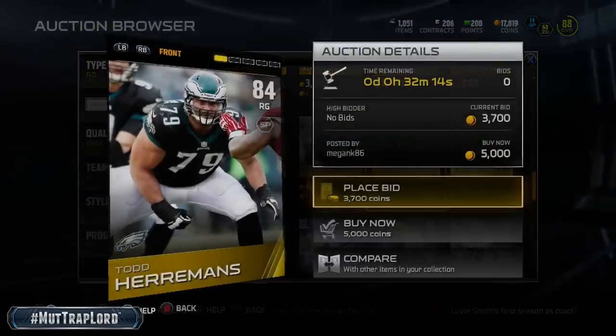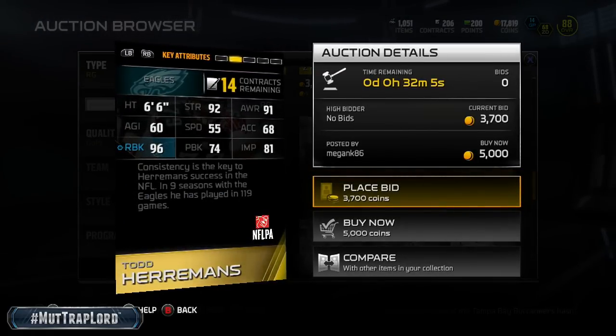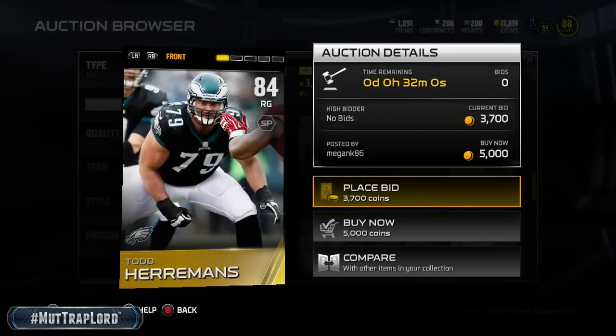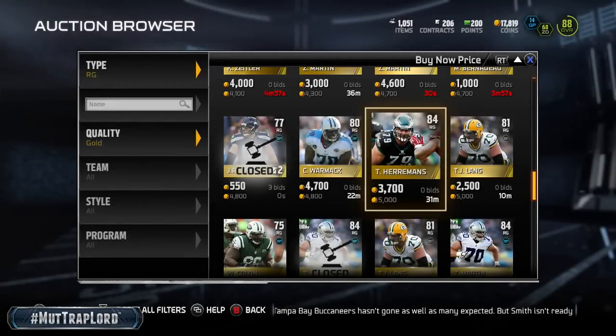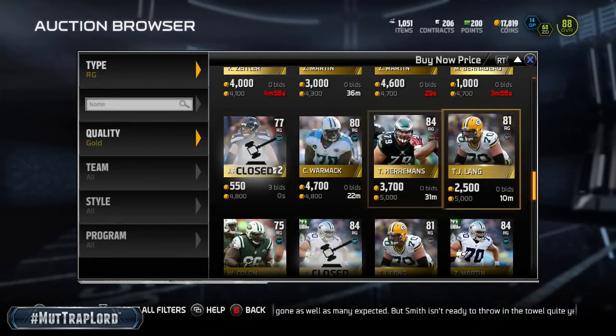There's an Eagles offensive lineman right here. If you can get the Eagles offensive line, you've got a pretty solid group, because stats-wise and rating-wise they're solid all around. So those are the right guards — now let's go to right tackles.